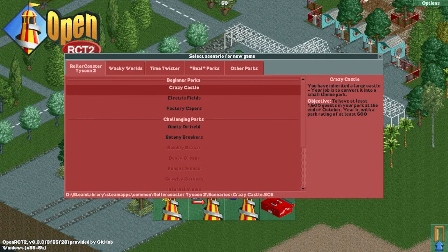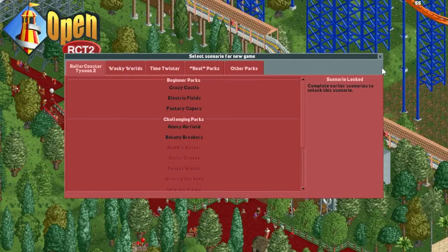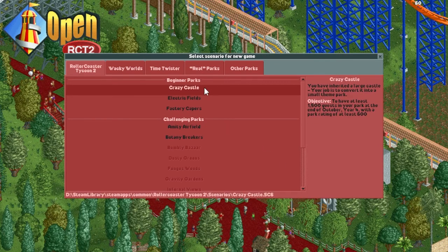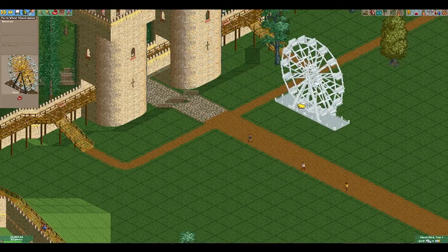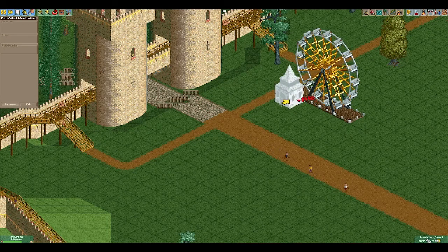Hey guys, welcome to a new series I'm going to be doing on Roller Coaster Tycoon 2. This episode I'm going to show you how I beat the Crazy Castle scenario. For this scenario, all we have to do is get 1,500 guests in the park by the end of year 4.